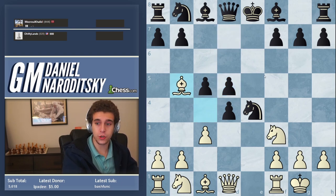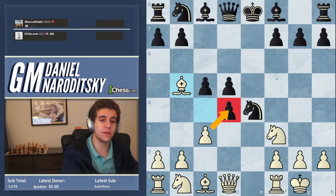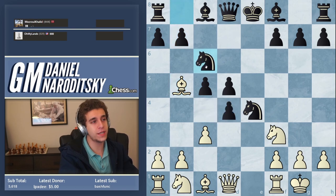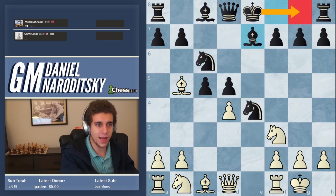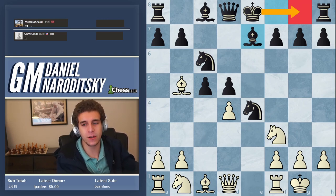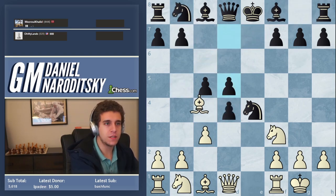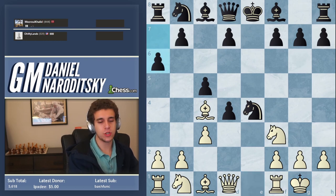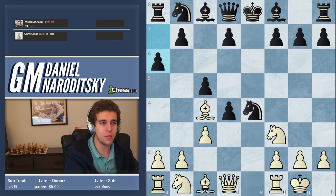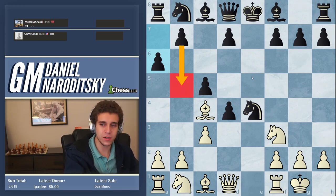If black had played d5, I would have given a check with the bishop, and at that point I would have had no choice but to recover at least one of the pawns I've sacrificed. But black can very quickly get his pieces out — he takes d4, bishop e7, then castles. Black would be up a pawn, so it's still double-edged, but black is doing well. Instead my opponent plays a6, which is a classic violation of the opening principle: control the center and develop your pieces. Preparing b5 is not a very good reason to skip that.